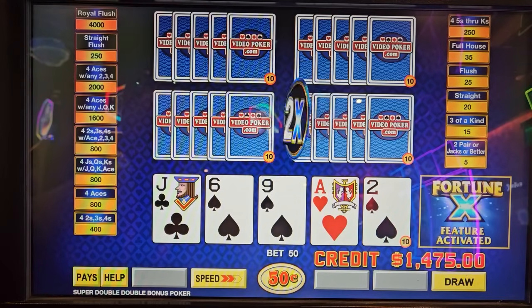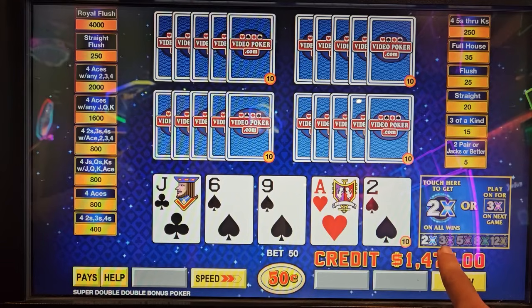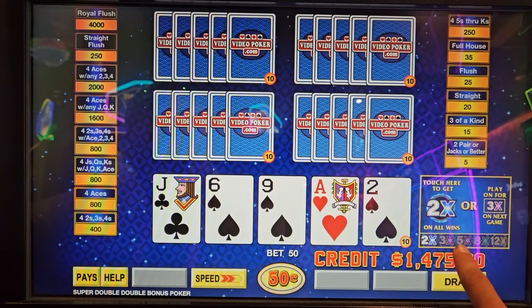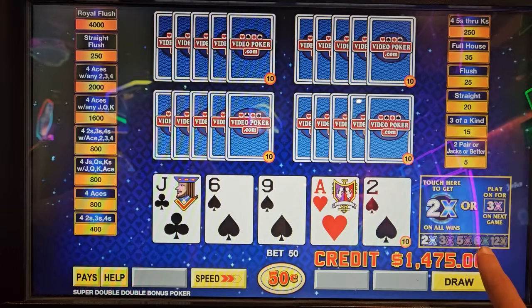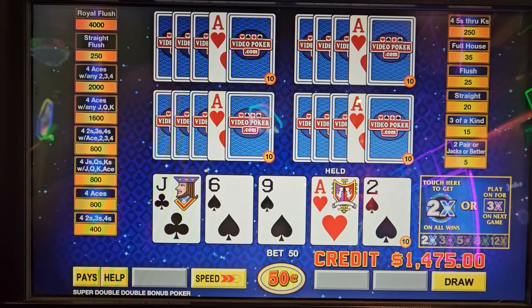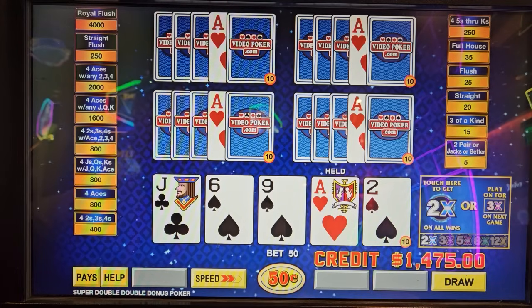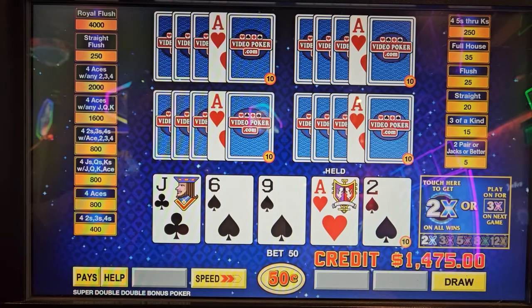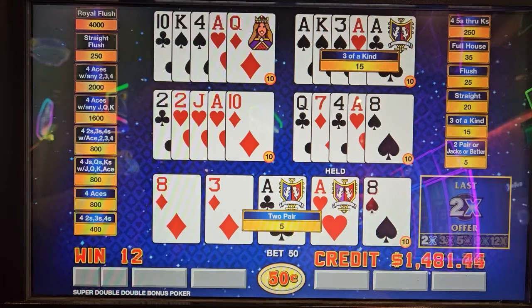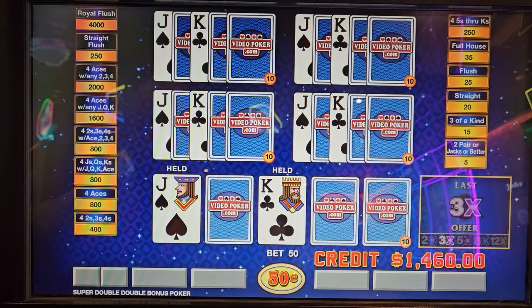The way this works is if you get the bonus like that, you can choose to keep the 2x multiplier, or you get a 3x on the next hand. If you don't want the 3x on the third hand, you get a 5x. If you don't want to keep that on the fourth hand, you get an 8x. On the final fifth hand of the bonus you get a 12x. But if you take the 2x here — which you would not do unless you have like a dealt four of a kind — the bonus is over. So not taking the 2x, not taking the 3x.